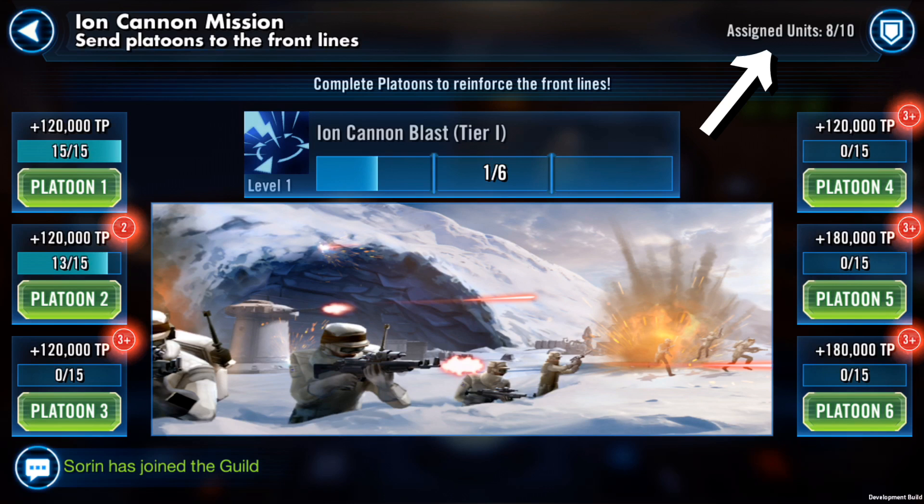One of the first things we notice in the top right corner is assigned units 8 out of 10. That means everyone in your guild is only going to be able to contribute 10 total units to the platoon missions. That means you've got 90 character slots to fill, and each player can only fill 10 of those slots, so we have to be strategic in how those troops are deployed.